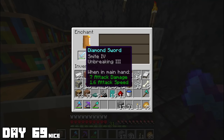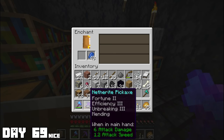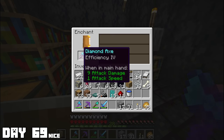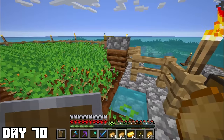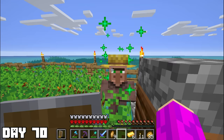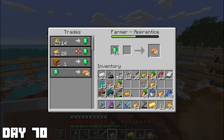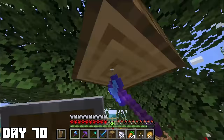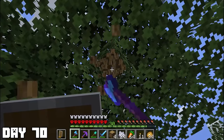Day sixty-nine — nice. I put all those levels to use, starting by enchanting my sword. I managed to get Smite — could be better, but I'll just take it. I decided for the next couple of days I should start preparing for the ender dragon fight. Day seventy: I spent the entire day leveling my farmer so I could get apples to turn into golden apples. Because I'm so lucky, he decided to sell me pumpkin pies instead of apples. But because I've got a big brain, I was also chopping down trees and was able to get apples that way.